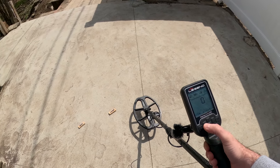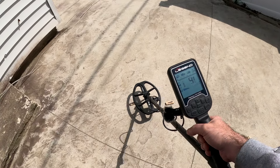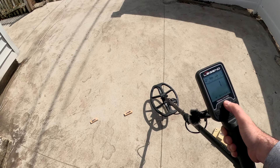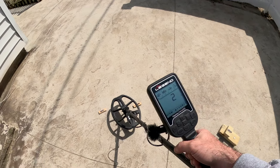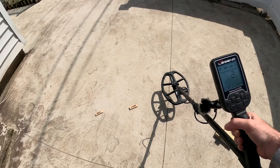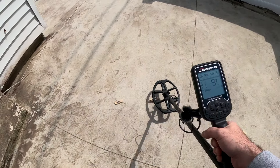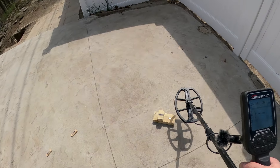Over to Beast Mode. We'll put recovery speed at five first. We're going to need an IR of at least two, and I'll show you why — these nails are going to sing. You need to use iron reject at least two. Here's one... here's two... three really cleans it up, but we'll use two. Our ID is four-five. Nokta's coins at depth were a one-two — these are a four-five.